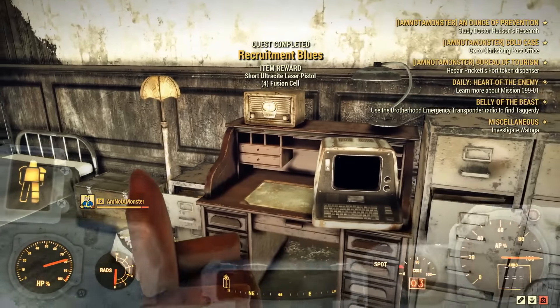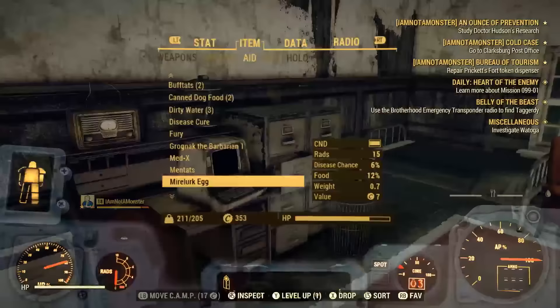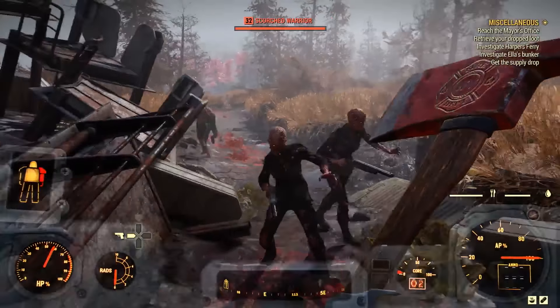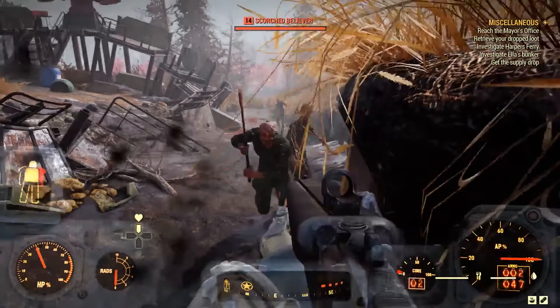Getting in will also grant you exclusive rewards like outfits and weapons, and completing more requests will eventually get you even better stuff like themed power armor. And that's how to join the Brotherhood — ad victoriam. Note that you aren't just bound to one faction, so be sure to check out how to join other groups and check out our wiki guide. For everything else Fallout, stick with IGN.